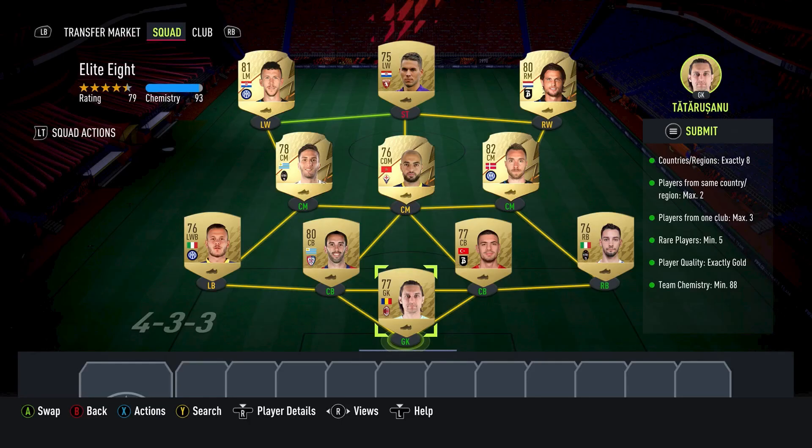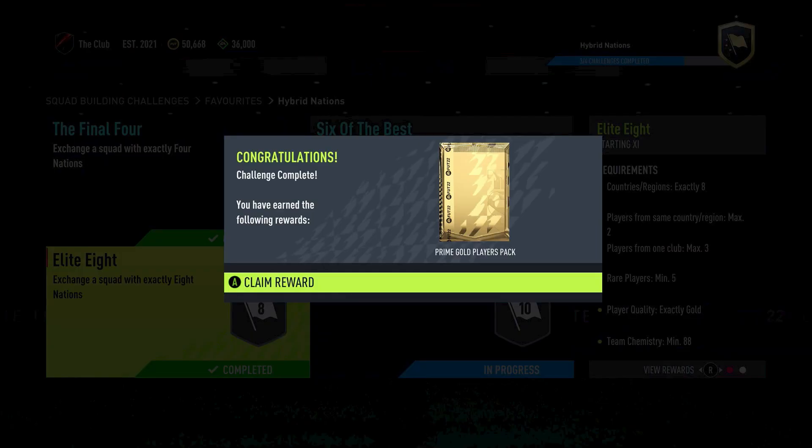If you copy this exact team you should be fine with chemistry and you don't actually have to swap out any of these players. The only thing you might need to do is change some player positions — change your left wing back to left back, Amrabat from CDM to center mid, right mid to right wing, and left mid to left wing — but only if you don't reach the chemistry amount. With loyalty you'll be able to do this with ease. In total this cost me 4,900 coins and out of it I got a prime gold players pack.